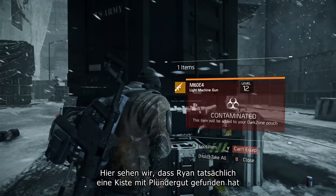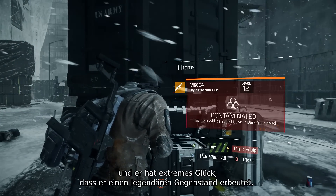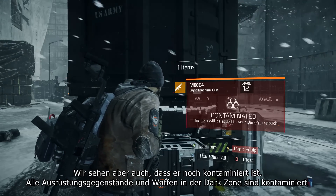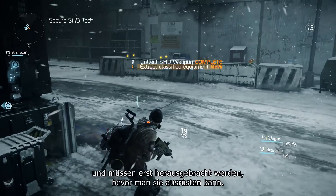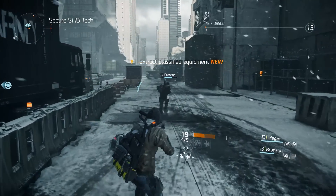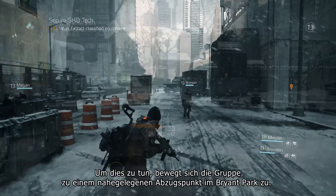Ryan's actually found a loot crate and gotten extremely lucky — he's gotten a legendary drop. But as we can see, it's actually contaminated. All gear and weapons in the Dark Zone are contaminated, and they need to be extracted before they can actually be equipped by the players or agents in the game.